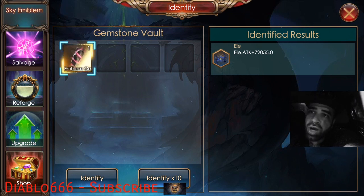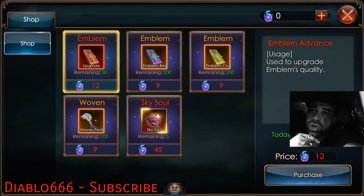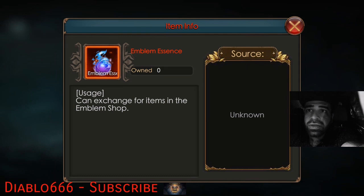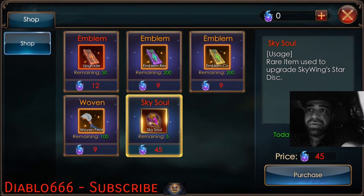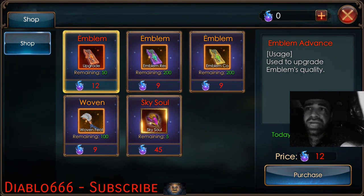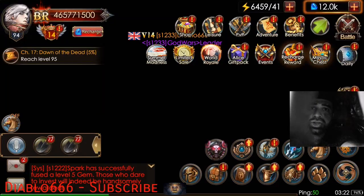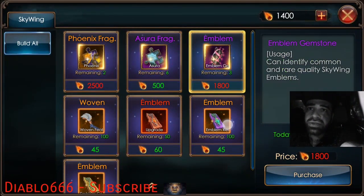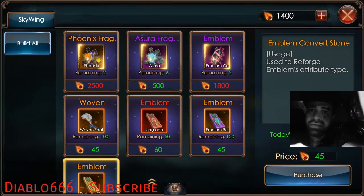You can reforge attributes — it's a bit like the armament from what I've gathered, but it's for your wings. So you can reforge it, you can upgrade it, you can go to the shop and get materials for them as well. You can purchase it with this currency, and there is also a diamond version of this shop.